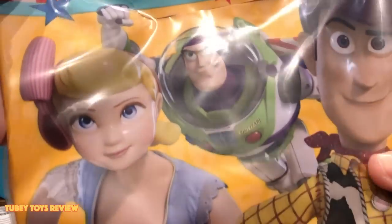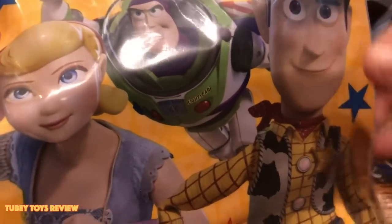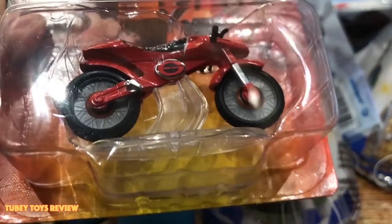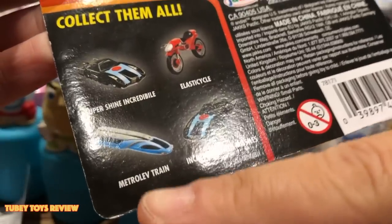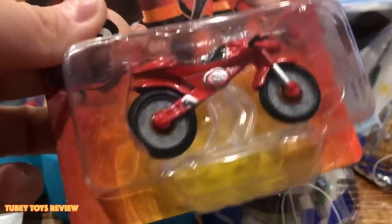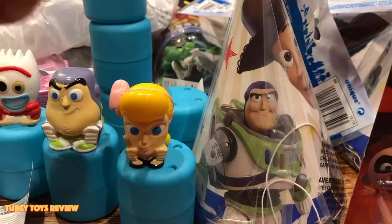These are treat bags for birthday parties for a dollar — there are eight in here, so it's really good. We have Bo, Buzz, and Woody. Party hats. Now this blew my mind — I didn't know that Jax was coming out with a Wave 2 of the die-cast vehicles. You can get the Super Shine Incredibile, Elasticycle, the Metrolev train — that's the one Elastigirl stopped — and the Incredibile with Missile. We got all of them.